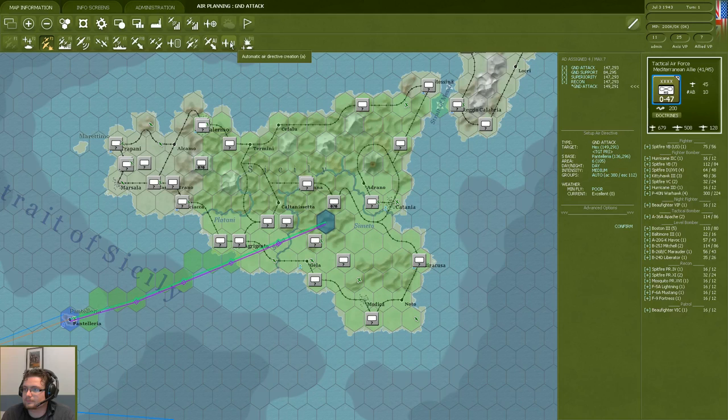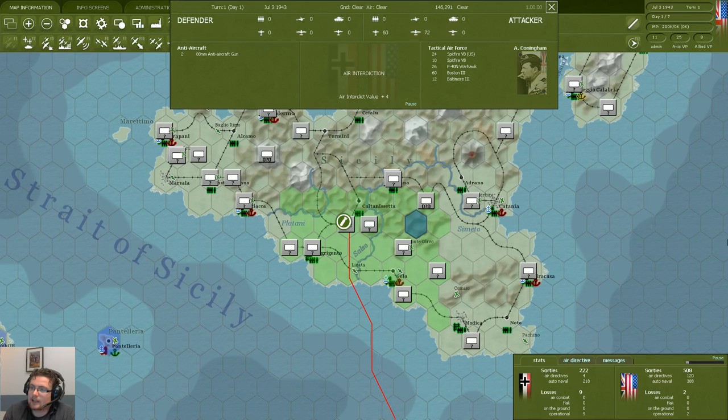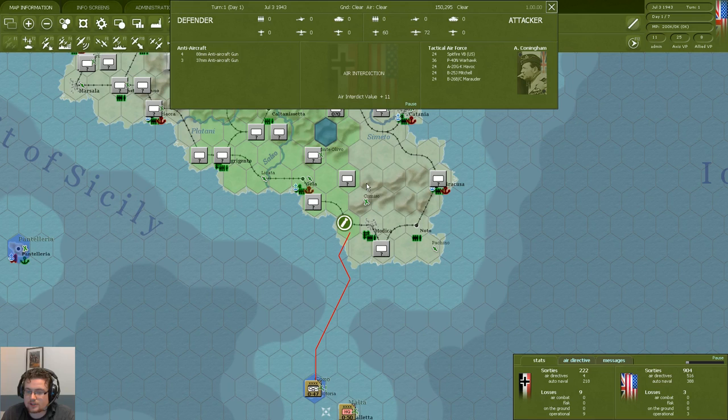Having set our basic air orders, we're going to rectify our air directives — because usually my missions are not much smarter than the AI's — and we're going to execute them. This will start off the first phase of the turn. Now we can see the air war is taking place. You can check for yourself the amount of detail you want here. We see all the individual air missions going to their targets and can see the results. You can make it even slower if you want and see individual dogfights taking place above, via the menu.